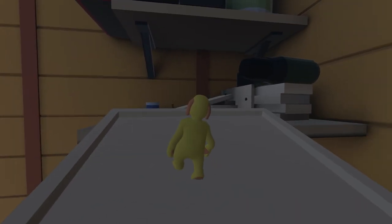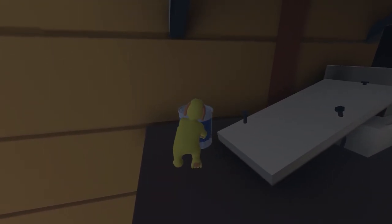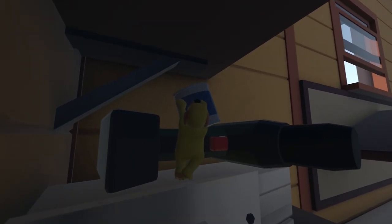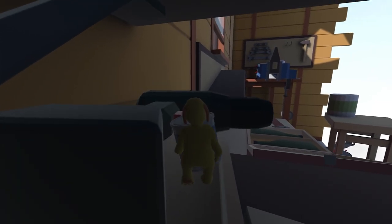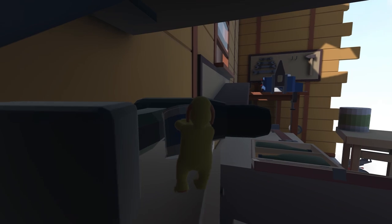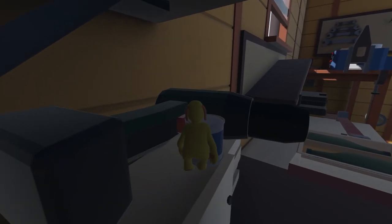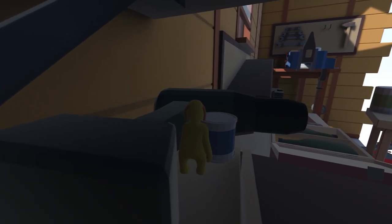Over here we should be able to get the Top Shelf achievement, which is reaching the highest platform above the power drill. What you want to do is pick up this bucket or can and then take it up to the red button on the power drill. We're going to push it against the red button so the power drill is constantly on. This is a little tricky to get right — just keep picking it up and shuffling it along until it's tucked nicely against the red button and you hear that power drill on.